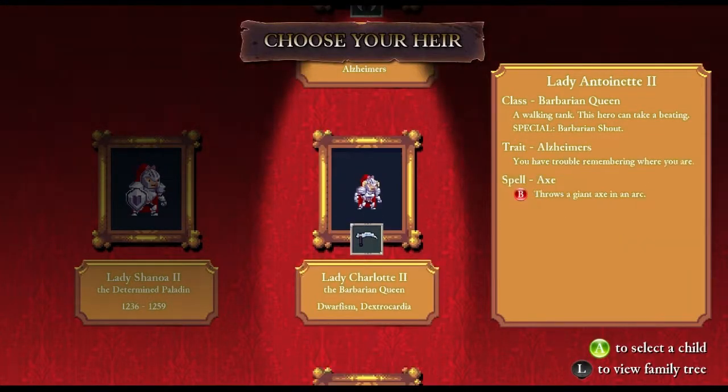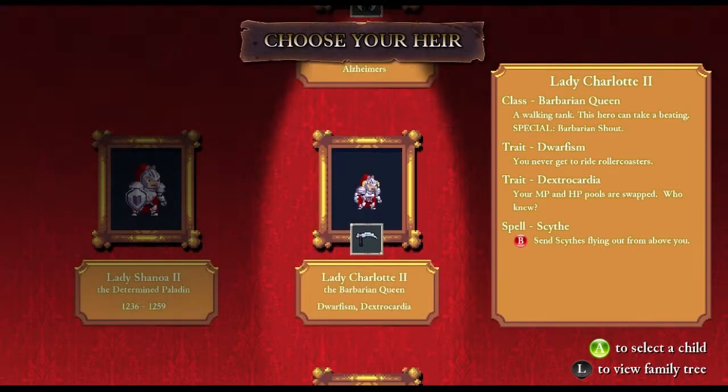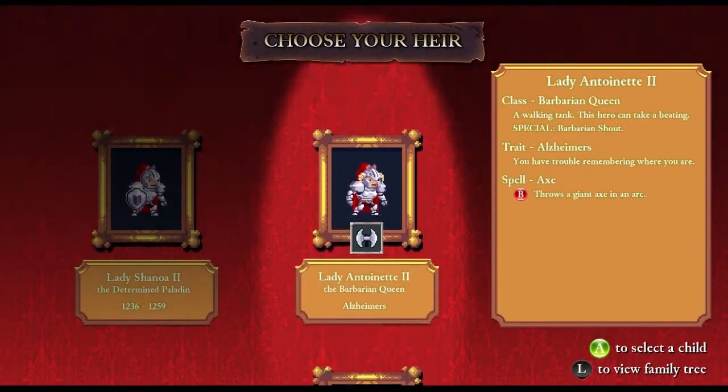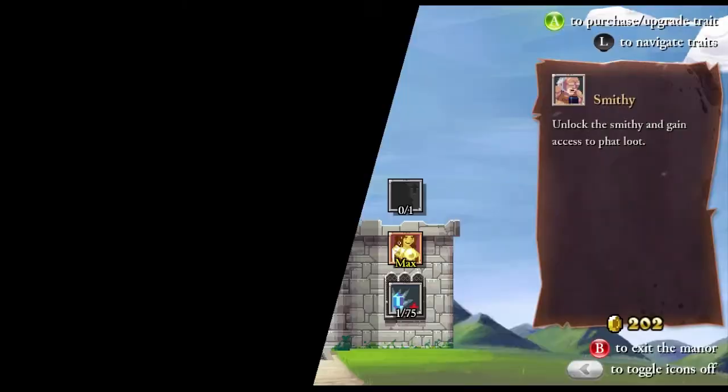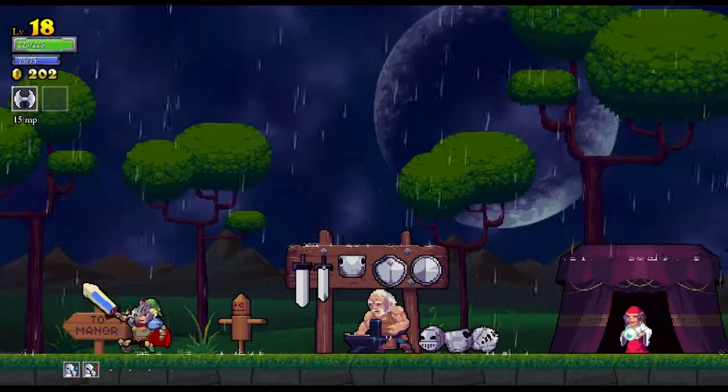Barbarian queen. I have trouble remembering where I am — I'm not sure I want that. Let's have fun with it. 202 gold — still not really enough for anything.